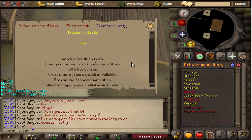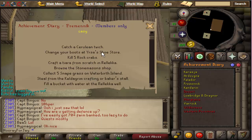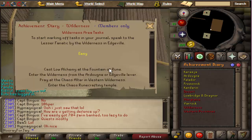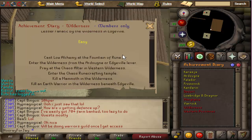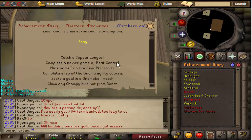Diaries that are definitely impossible: the Fremennik ones, because changing your boots requires the Fremennik Trials which involves a lot of combat. Morytania is definitely not possible because it's in Canifis. The Wilderness diary is also impossible — it requires casting Low Alchemy, and while completing the Lumbridge Diary gives you a ring to cast Low Alch a certain number of times per day, it's been confirmed that this does not work for the Wildy Diary. Western Provinces is also impossible — you need to do Pest Control, which requires combat.